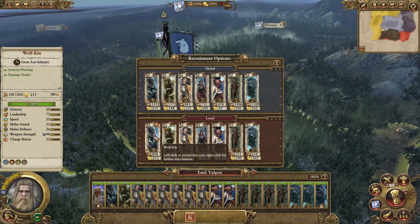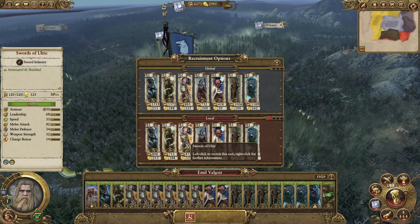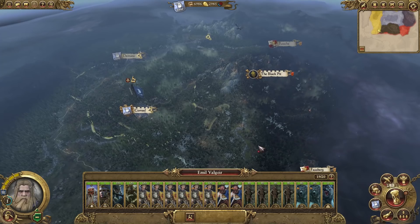We have some proper Wolfkin here and all the units we got from the beginning. These guys have like no armor but I imagine they're pretty good. Let's pick up another unit of Warriors of Ulrich - there's a lot of them in the unit as well. Our priest can also move into the army. Next turn this army will march, so we just get closer to their armies and then we'll be able to get a nice little battle with them.